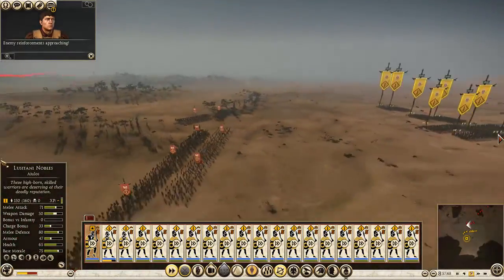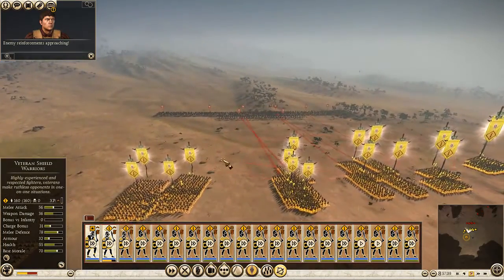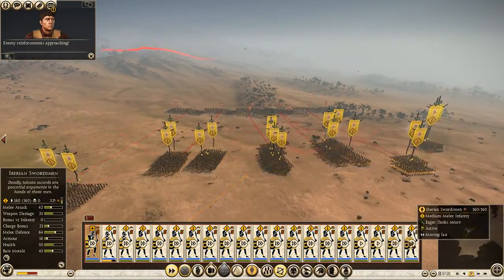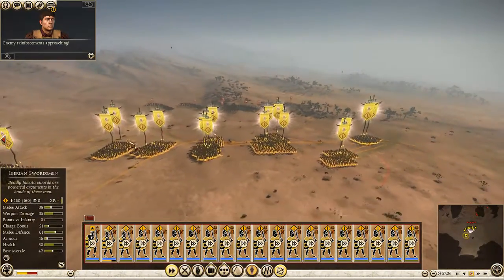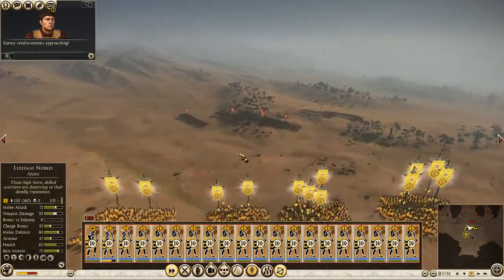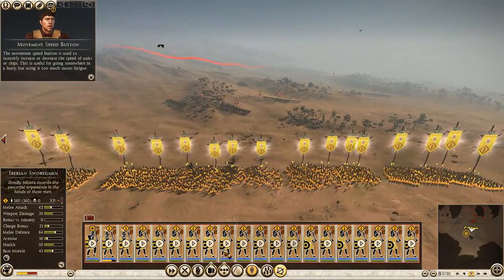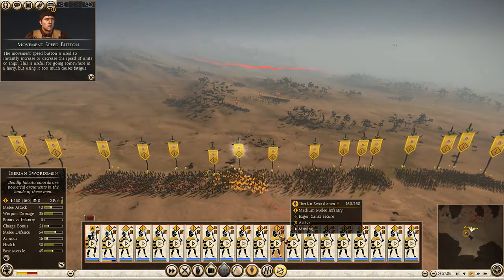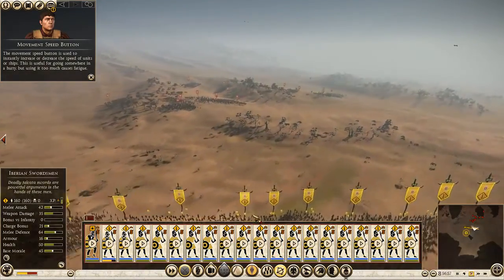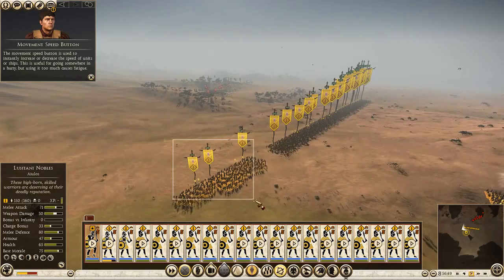Obviously the first reinforcement unit has come. They were not stupid - they just retreated. The movement speed button is used to instantly increase or decrease the speed of units or ships; this is useful for going somewhere in a hurry, but using it too much causes fatigue. So what they did is they just retreated, and my army was running for no apparent reason. Shields!